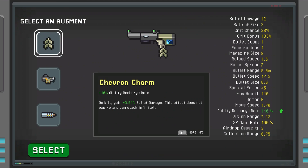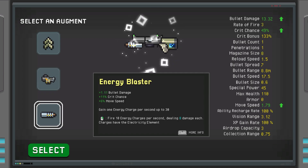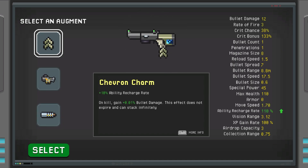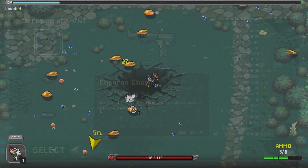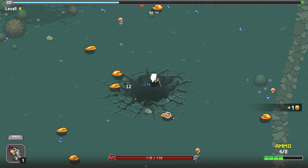One option gives 10% ability recharge rate on kill, and another gives extra bullet damage on kill that doesn't expire and can stack infinitely — that's crazy. We've also seen the turret placer again, or an energy blaster with more crit chance and more move speed. Let's select the on-kill bullet damage one — there's no reason not to. And we already have another level up — we're just leveling up like crazy now!